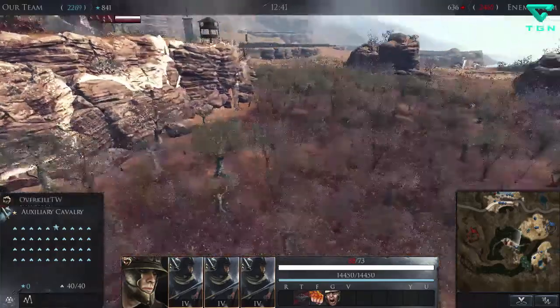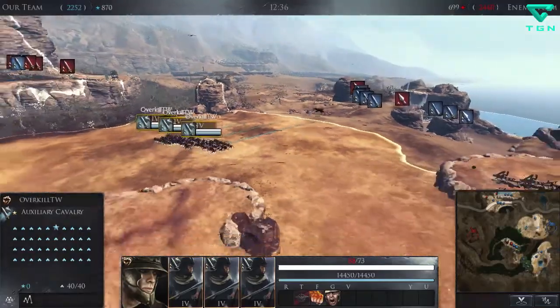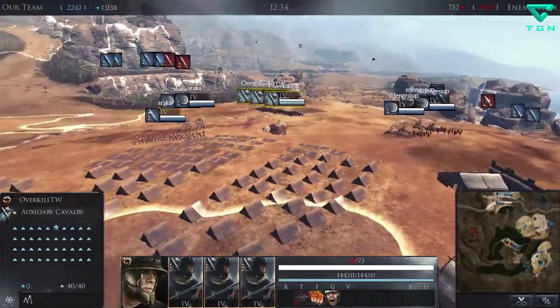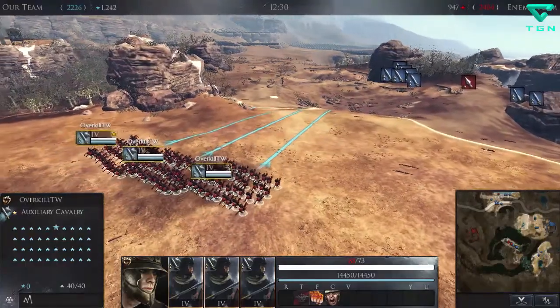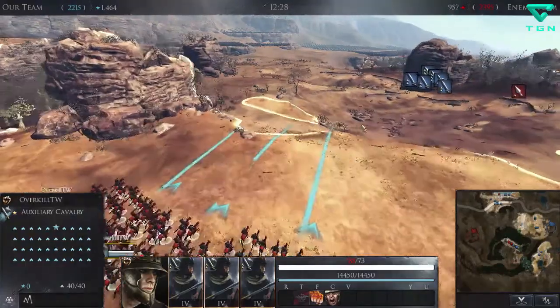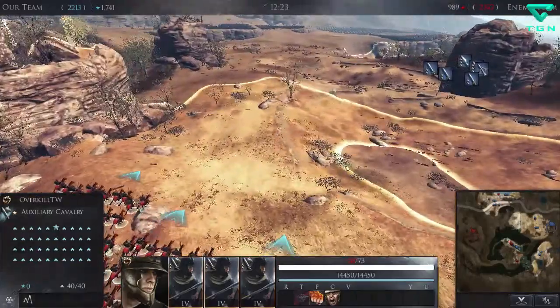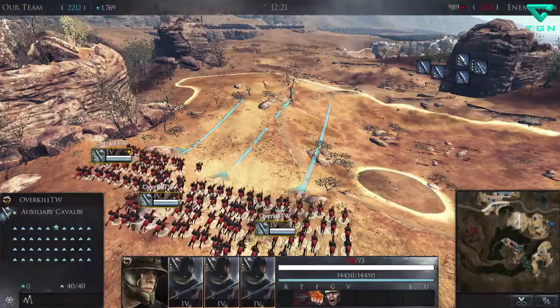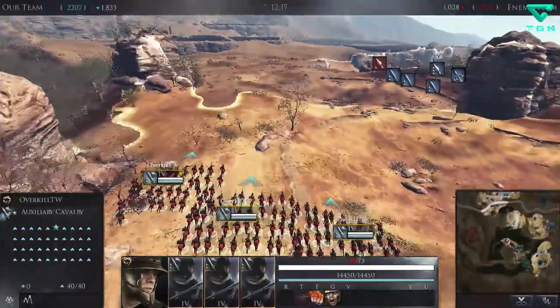These guys are doing pretty good — they're holding off like four units. Let's go scout mid because no one's there, and we could be in big trouble if they're pushing mid with anything. I'll go scout that out and hopefully we don't run into anything. I haven't seen anything yet so they're definitely not pushing it.